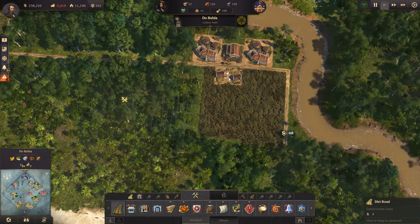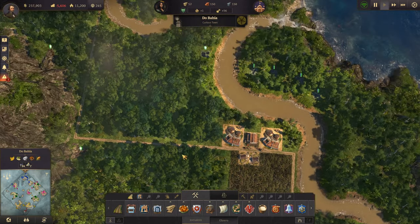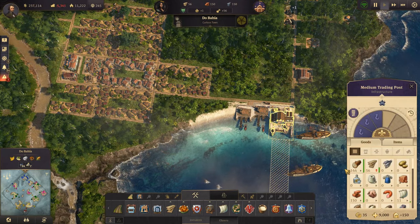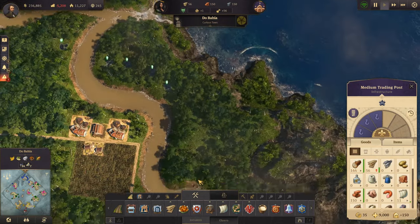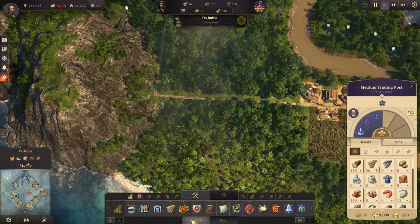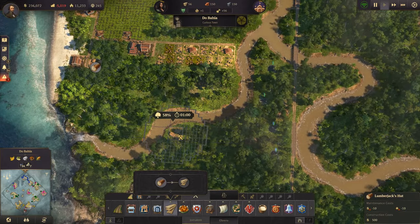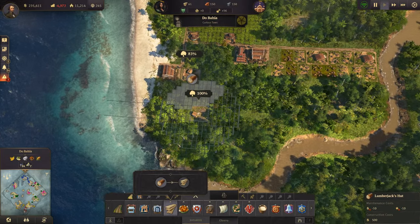Let's just build it out here. It's stable now - I think I will build another lumberjack's hut and I guess we'll build that out here or something.